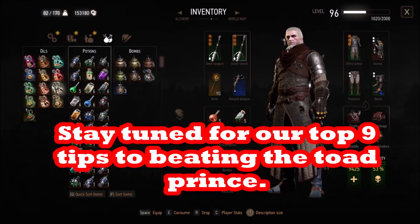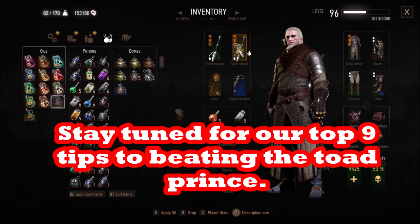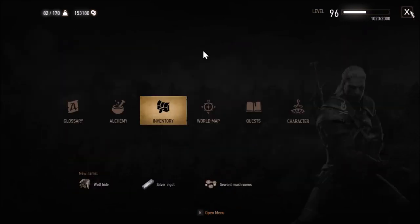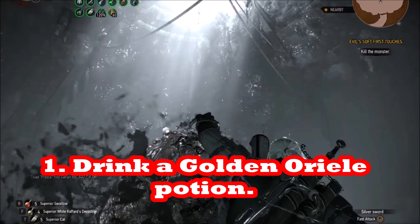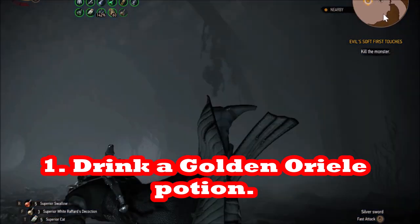The Frog Prince poses several challenges and he has a lot of hit points. He jumps in the air, so it's harder to hit him, and when he comes down he does a lot of damage. He also poisons you. I'll show you how you can defeat him even if you don't have the absolute best gear.